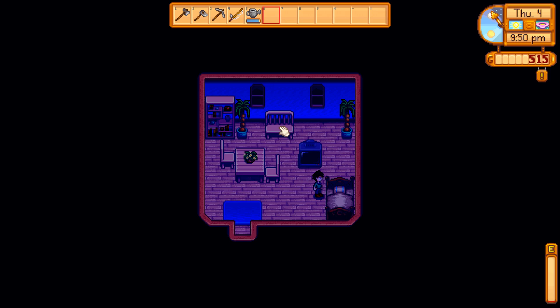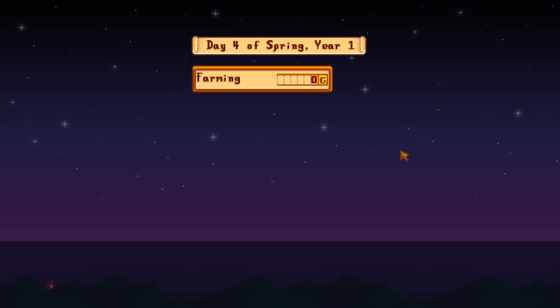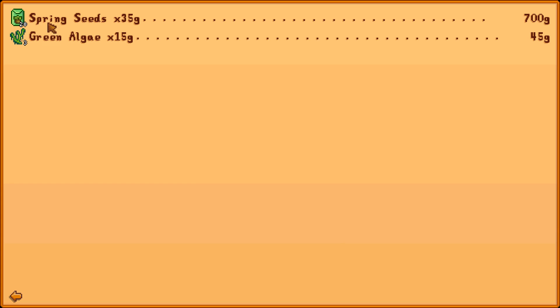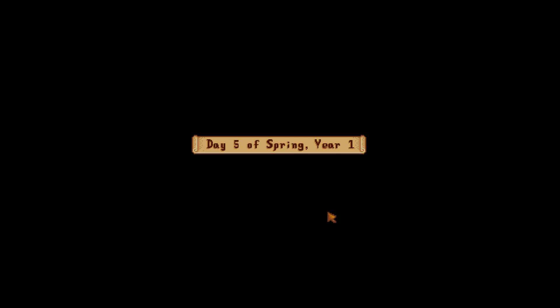Level one fishing — all you get is a bit more rod proficiency. Look at the wild seeds — they're worth a ton of money because you're selling 25 of them, 10 each when you craft them. Day five, a milestone — we've made it this far!